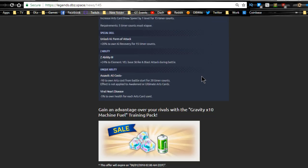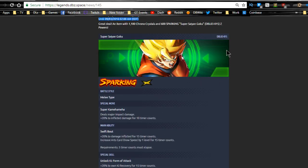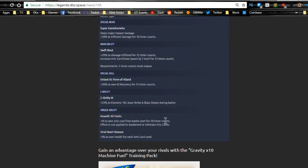Another reason I won't be purchasing Goku: I don't really like that he has the viral heart disease — minus five percent to own health for each art card used. If you're using multiple art cards, say ten of them, that's fifty percent of your health. And using just four cards is already twenty percent of your health gone. There's nothing that actually helps him regenerate health.